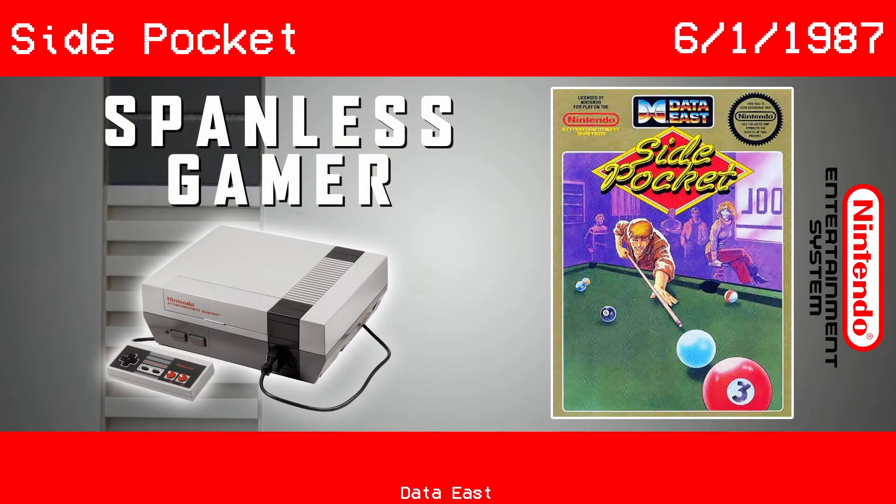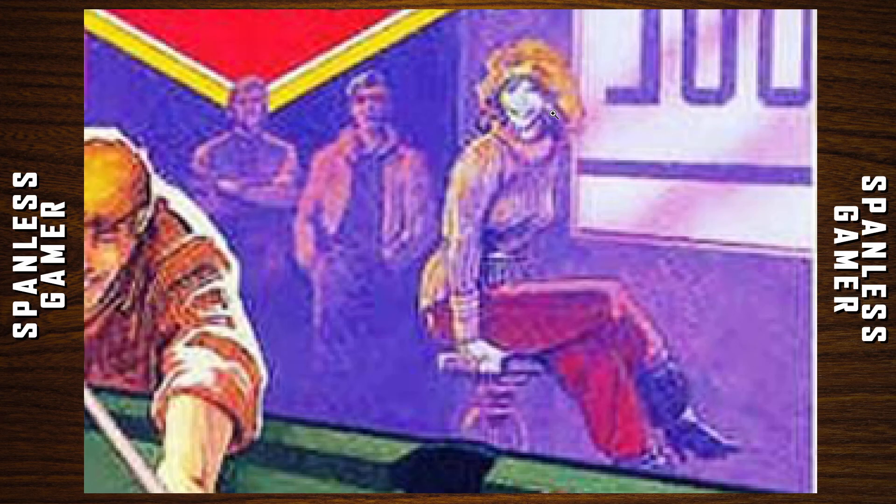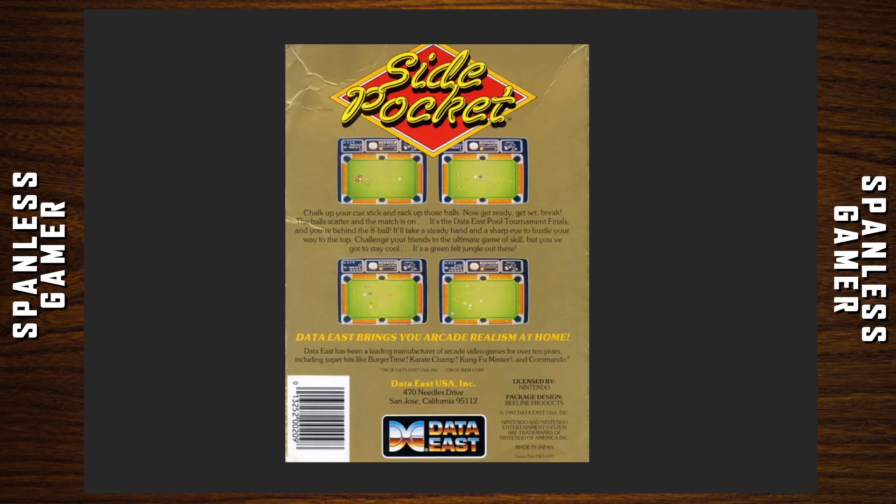Side Pocket NES — I mean, what else do you need to know? Side Pocket is from Data East and it's a billiards game. It looks like we got a weird-looking guy in his hair shooting a cue ball. Wait, is that a zombie lady watching them? What is going on here? Look at this — she is freaky.